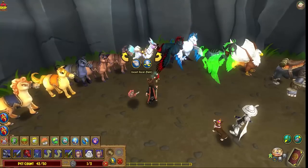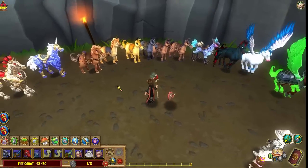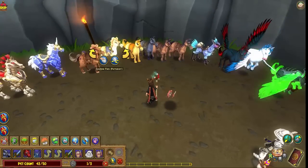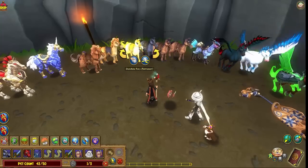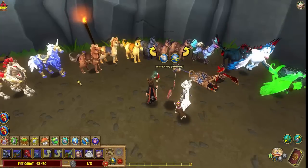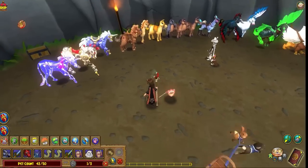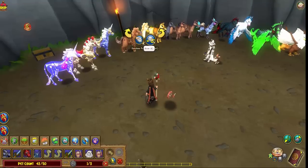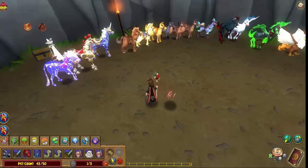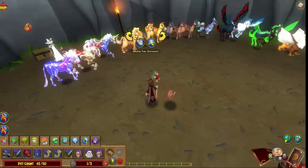These are our pony mounts — there's the Starlight Pony, Sunshine Pony, Star Shine Pony, Black Stallion, and Chestnut Pony. Some of them are a little different than the others — these are the older ones that have little stars on their little behinds. The Star Shine — we're missing one of them.